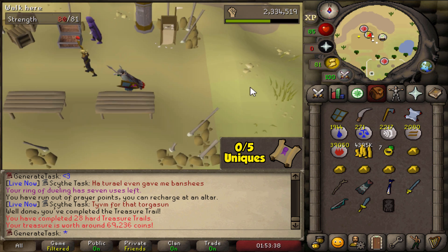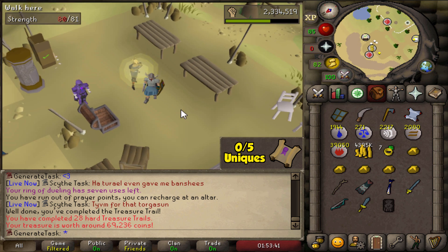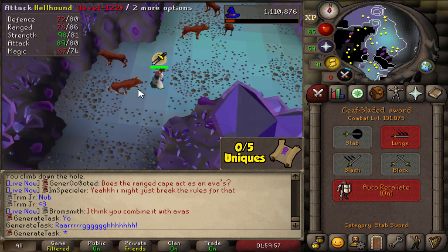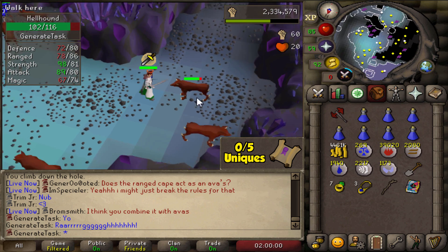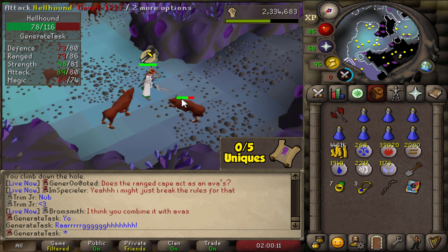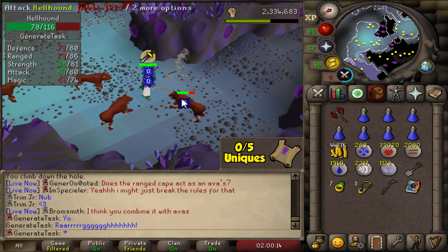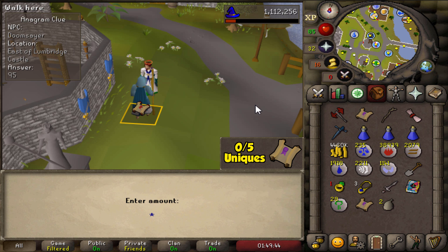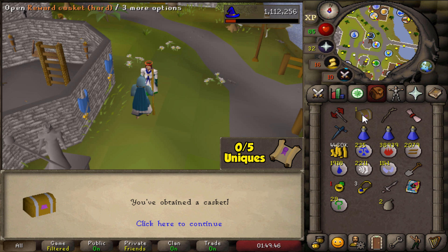Moving on — we're going to kill some hellhounds. Let's try this prayer meta and see how it goes. It might be better than ranging, because when I was doing range recently at Witchaven I always had to wait for the respawn when I killed both of them. This might give less downtime overall.